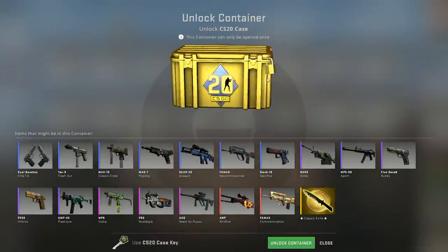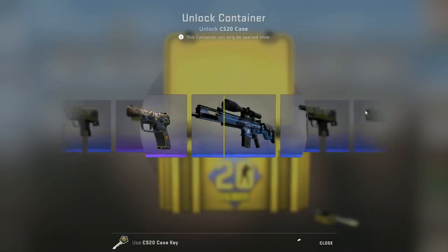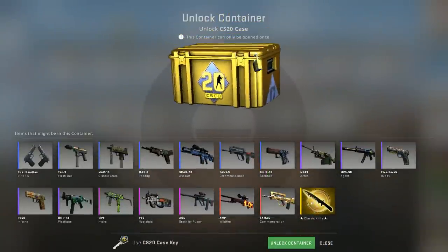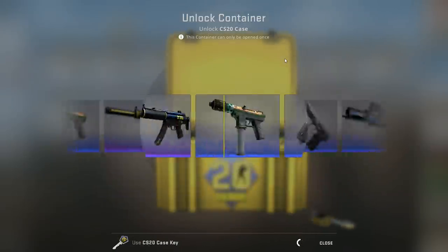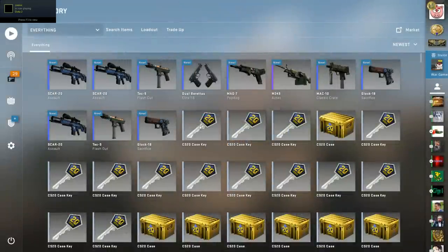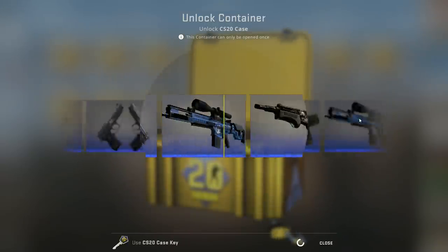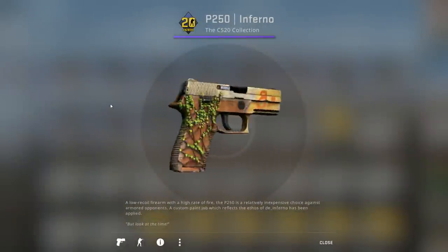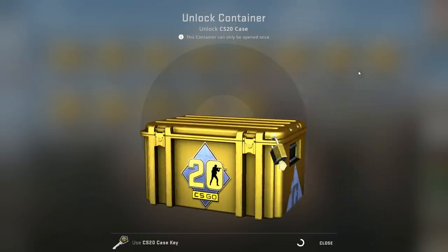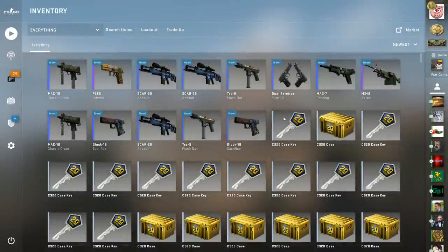Let's focus on these cases now — I've already opened like 12 or so. Come on, I would be quite happy to unbox at least a single pink, even though that would not be enough to make a profit. There's another SCAR-20 — sold. Come on, Classic Knife please. My whole Twitter feed is full of people who have already unboxed that knife and I kind of failed. That's why I'm opening 25 more — I somehow had a feeling I might get lucky today. But not like that. There's the P250 Inferno again — cool skin, but I'm playing the P250 Asiimov, which is by far my favorite. The Mandy is already old school by now, I think.